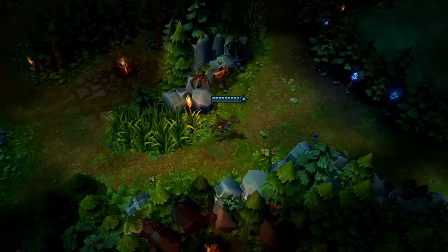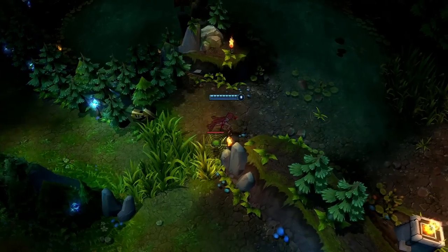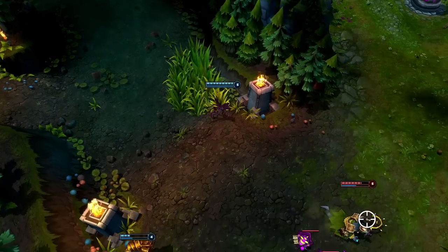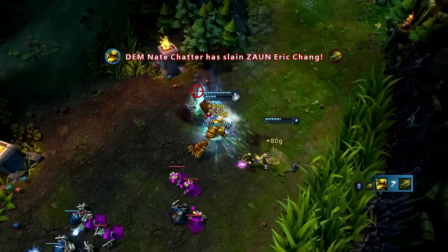Once your opponents buy wards, it's important you let Shadow Walk kick in well before you get near a lane. Notice how Evelynn can walk right past the enemy sight ward undetected. Evelynn signals her team and then opens on her target with Dark Frenzy and Exhaust, picking up an easy kill with Ravage and Hate Spike before returning to the jungle with Dark Frenzy.